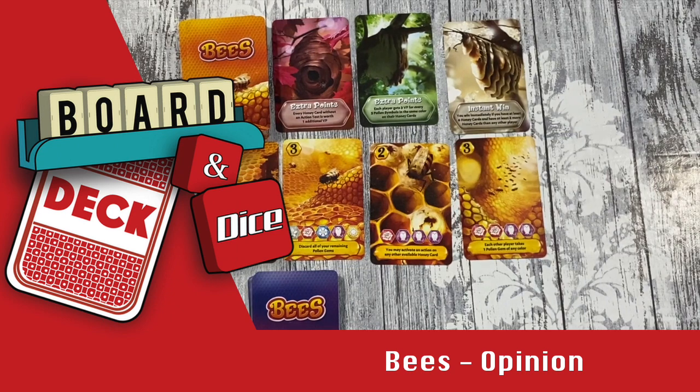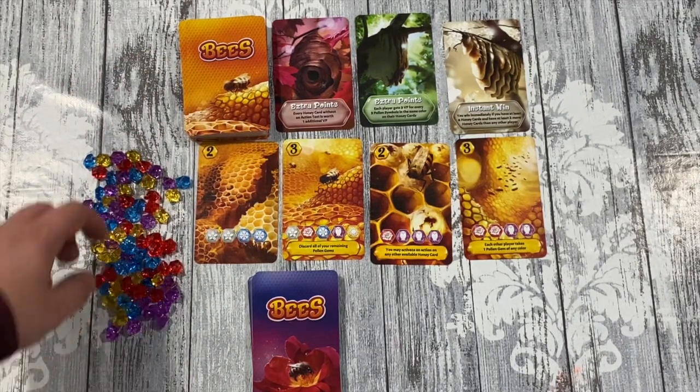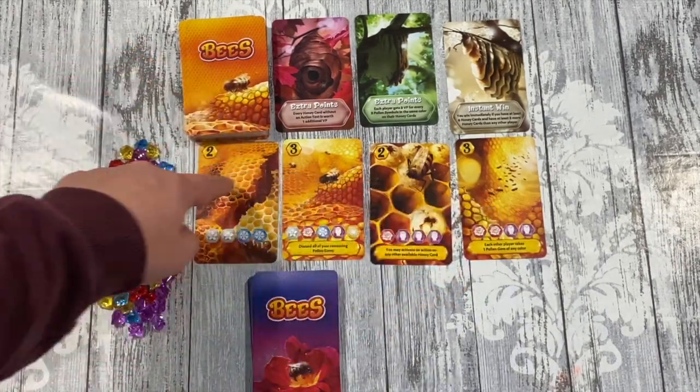Hello, welcome to another Board Deck and Dice opinion. Today we're looking at Bees from Awaken Realms Light. This is a family-friendly kind of resource management game with some interesting mechanics. We have our honey cards and the honey row.